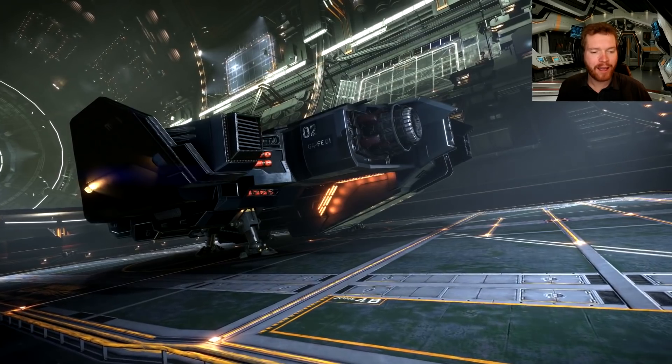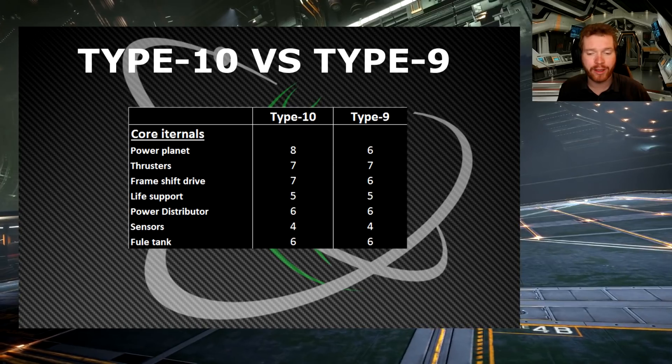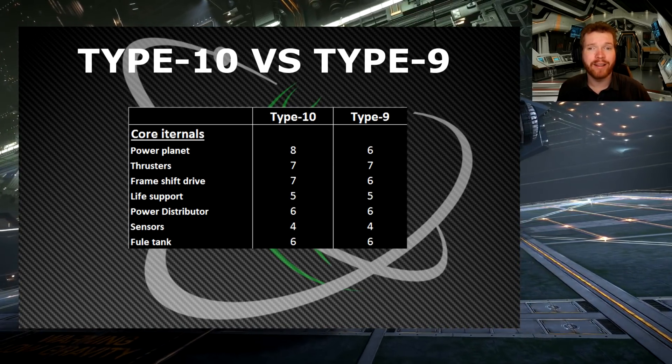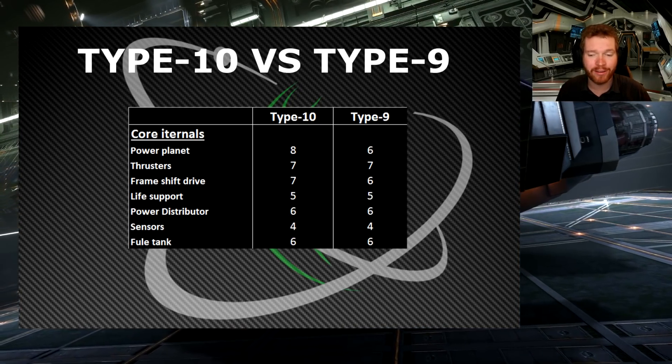Let's start by having a look at the core internals, and here we can see which class modules it will be able to fit. Most notably, the power plant gets upgraded from a class 6 to a class 8 if you compare the Type-9 to the Type-10.